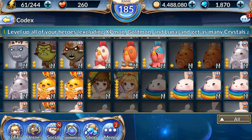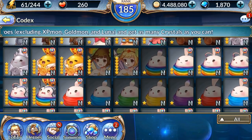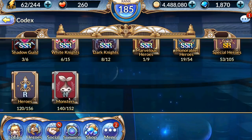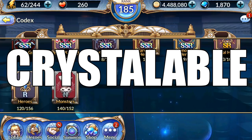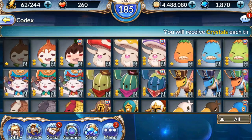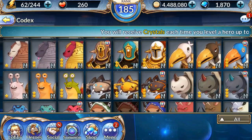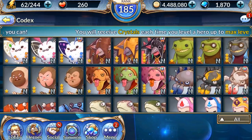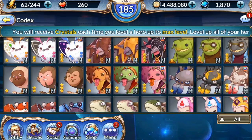You don't get any crystals for Goldmon, Expmon, Luna, or the Evolvemon. There are 152 monsters in the game — 47 of them are not crystalable, which means 105 of them are. Since each monster comes with a one, two, and three-star form, we can say an average of two crystals per monster, meaning just from completing the monsters you'll get 210 crystals.